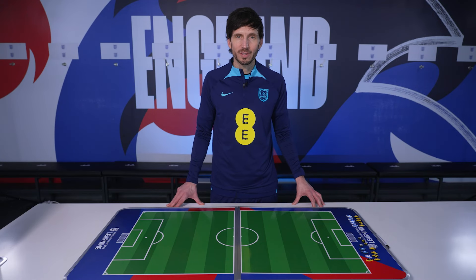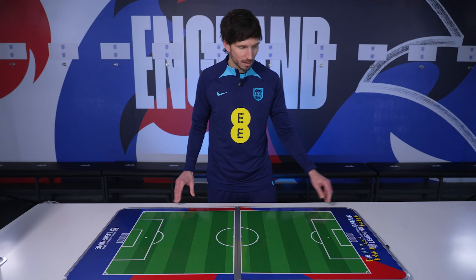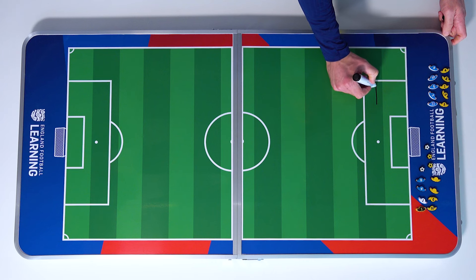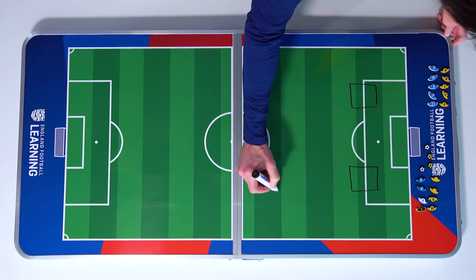To set the session up, you will need to create five boxes that are going to be integral in terms of the point scoring of the game. In this version, I am going to use one half of the pitch and put my five scoring zones in these areas here.